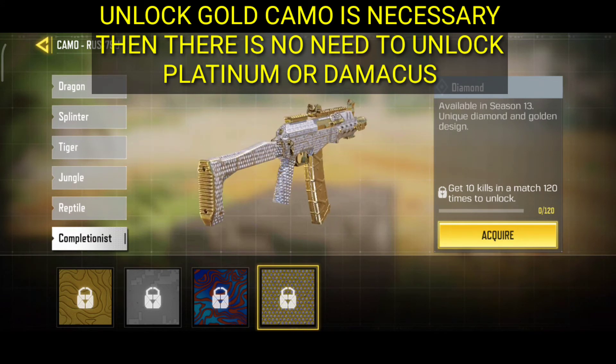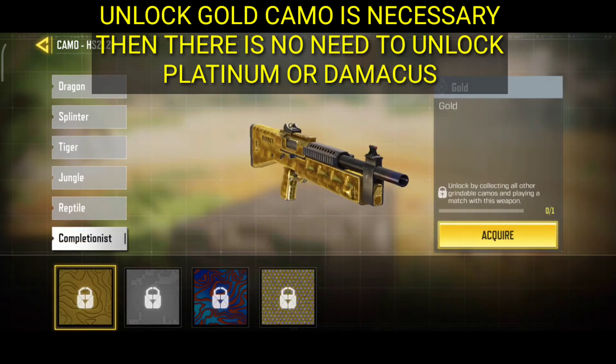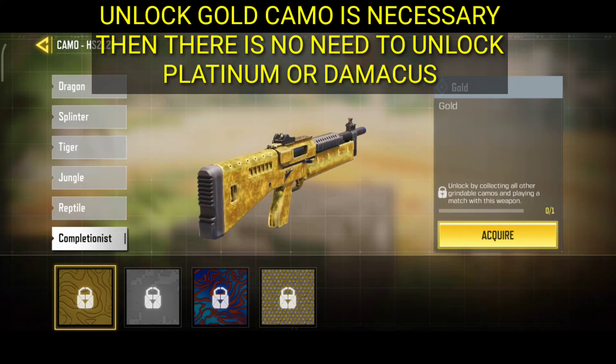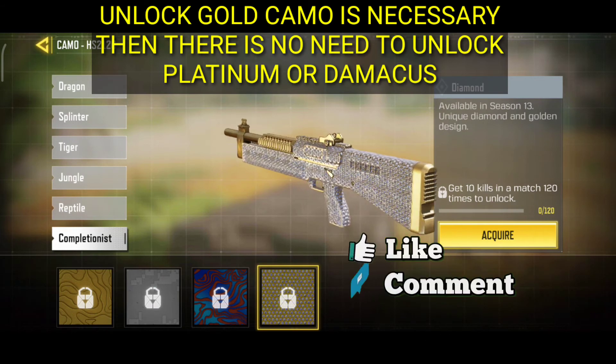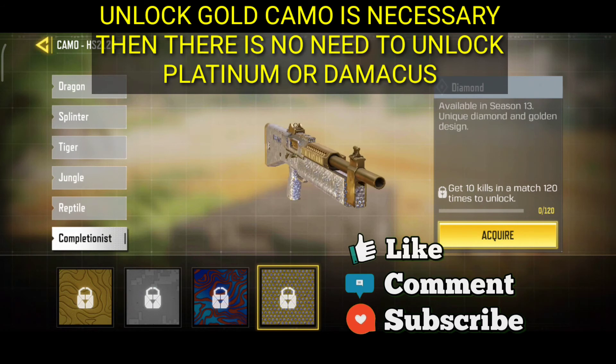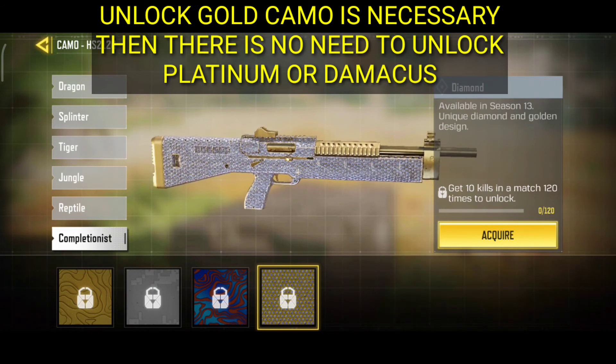In the same way, for the shotguns — same as mentioned previously — first unlock the gold camo, then move towards the diamond camo. For the diamond camo, just play 120 matches and make 10 kills in each match and you will get the diamond camo.